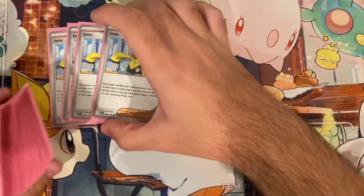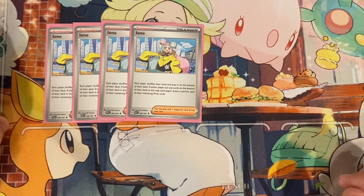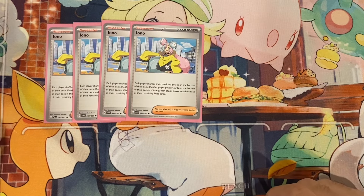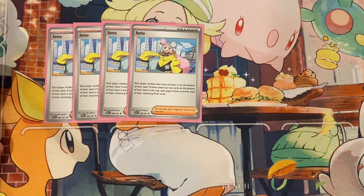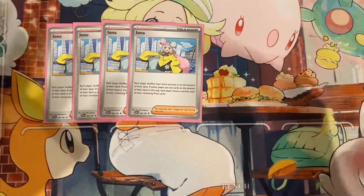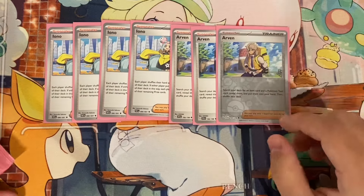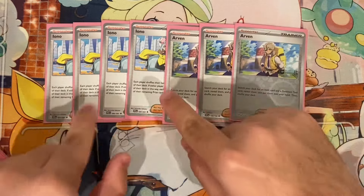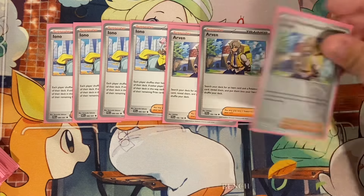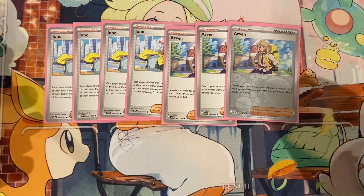Moving on to supporters. I run four Iono in this deck — I used to not run Iono, which was a mistake. Iono is just so good in this deck. Being able to get your opponent to a lower hand size is really strong because you're running a stage two deck and going to be behind a lot. I then run three Arven. You could run four Arven and three Iono and I wouldn't question it. I just personally don't like playing Arven as my supporter for turn — I'd rather draw cards.